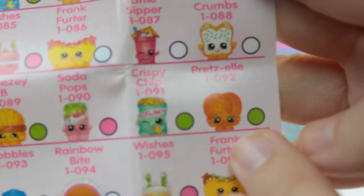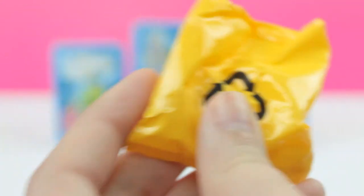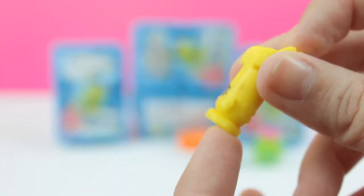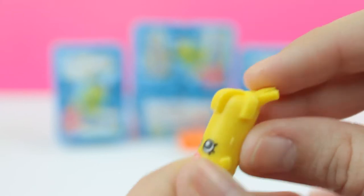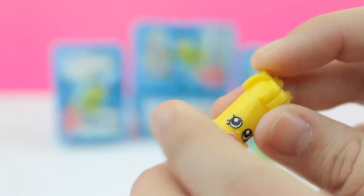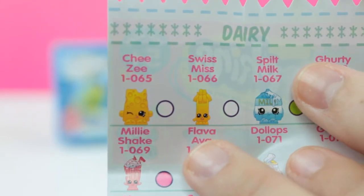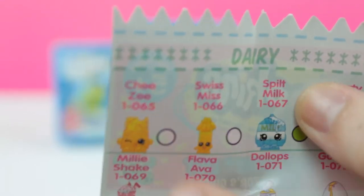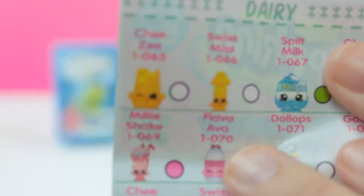So let's open our next Shopkins — here's our last one of this batch. We got some string cheese. She has a funky little hairdo with her cheese sticking up. Let me find out her name for you guys. Okay, so her name is Swiss Miss, and she is a common because her little dot is white.